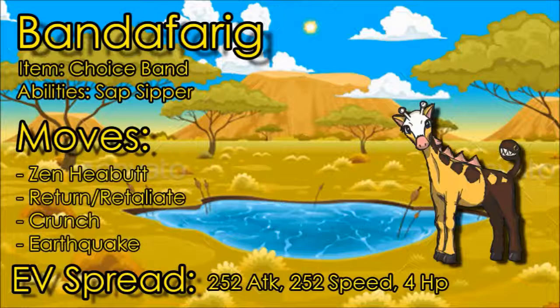Retaliate is really powerful if you decide to run it, but the unfortunate part is that it loses its power after the first turn — after you KO your opponent it goes back to 70 base power, which is not great. Earthquake is really good coverage for Steel-type Pokemon, which really helps Girafarig out. I didn't know it gets Earthquake but it does, which is really good. But let's move on to our second and last moveset.